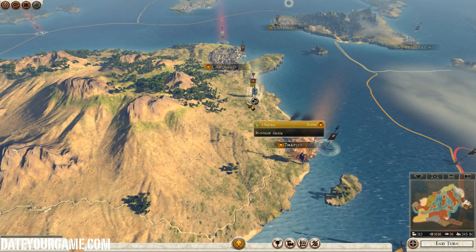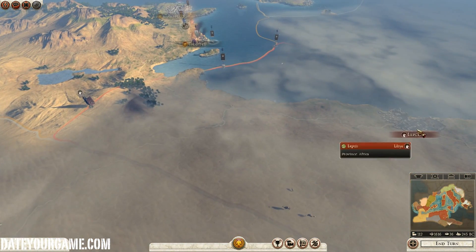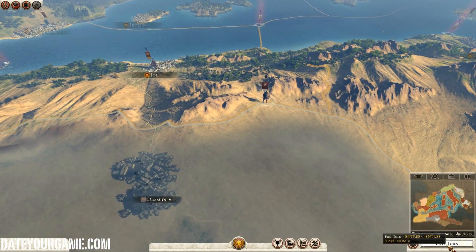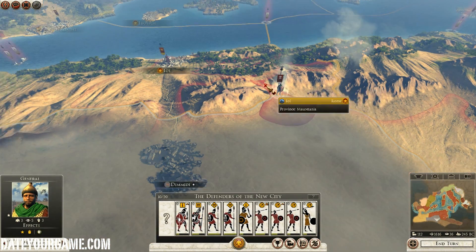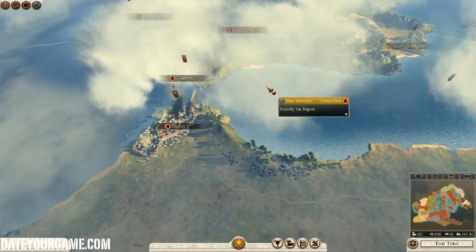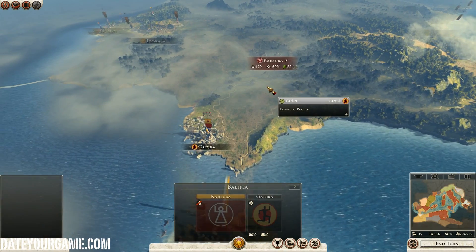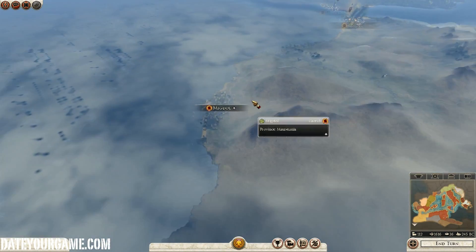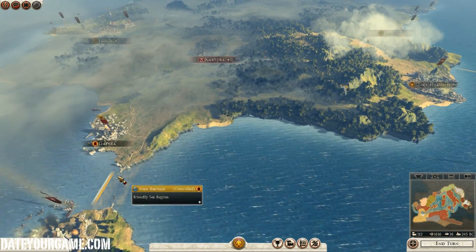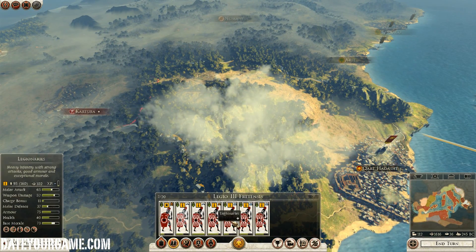I will bring my legion here to attack Libya. There's still that Nova Carthago army which is annoying me greatly. Nova Carthago seems actually pretty powerful at the moment. They seem to lose ground to that barbarian faction, though, which might actually facilitate me destroying them.